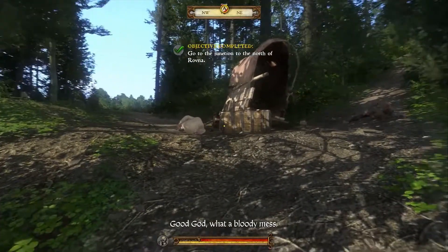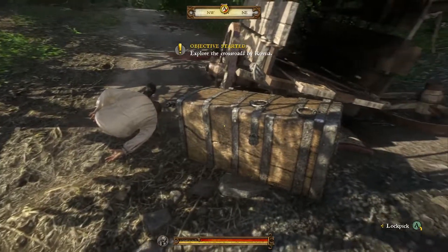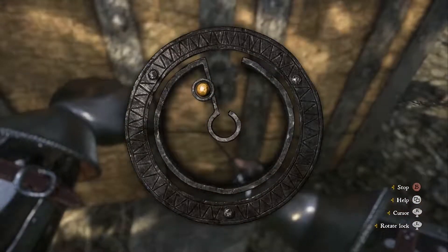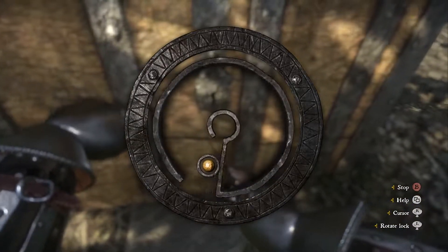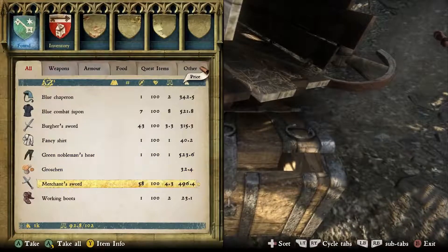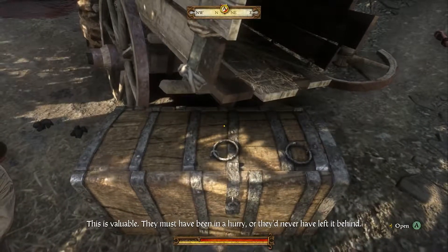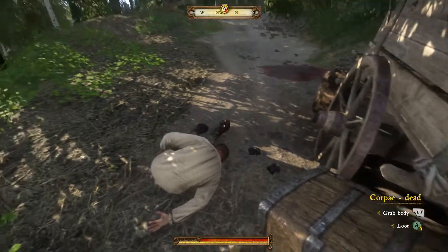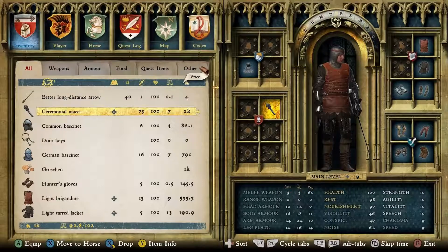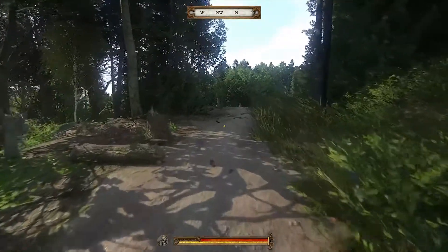Like in real life, drunkenness creeps up on you slowly. Now you have another chance to test your lockpicking skill, this time with no witnesses — success and valuable loot. Under the influence of alcohol, you have a number of advantages: greater strength and endurance. And if you don't overdo it, you can even make a better impression on people — that is, until the hangover kicks in. Just like in real life.